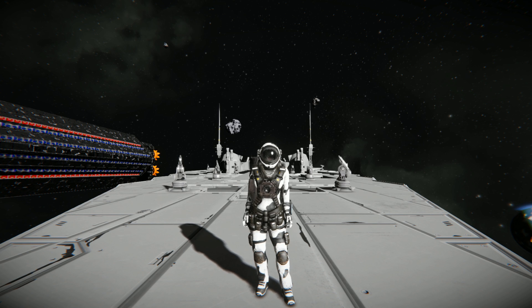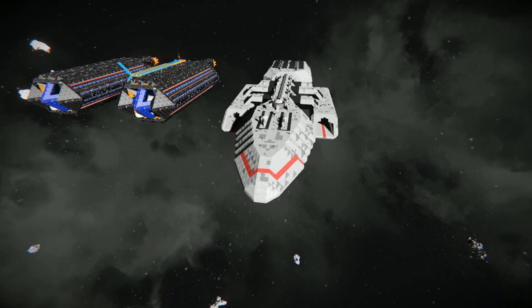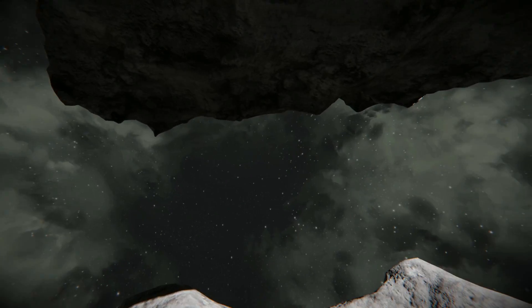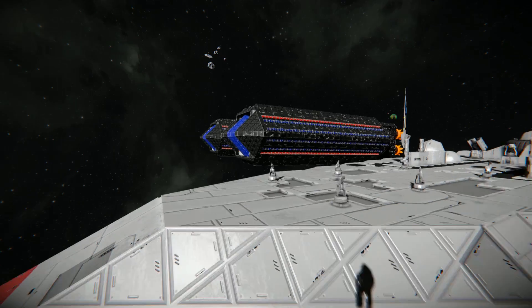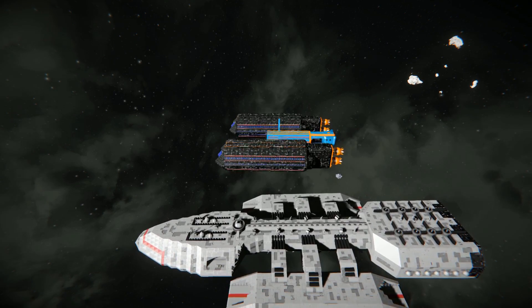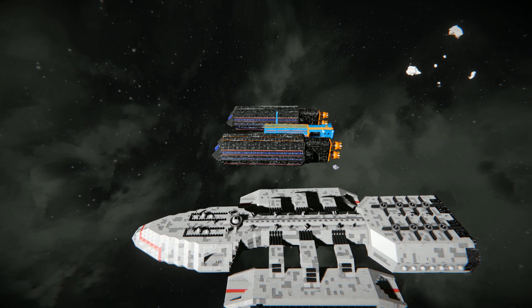Hello and welcome back to another Space Engineers Showcase video. Today I was asked to look at the Battlestar Artemis. I plopped it right next to my Gravity Cannon 3000 to give you a rough idea of its size — it is a fair amount bigger, roughly 10,000 blocks bigger than my Gravity Cannon.